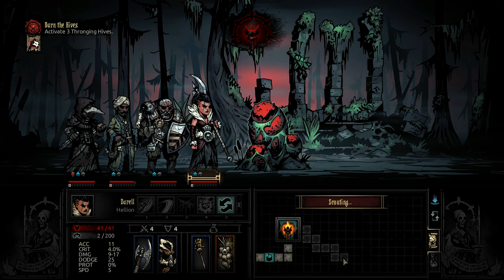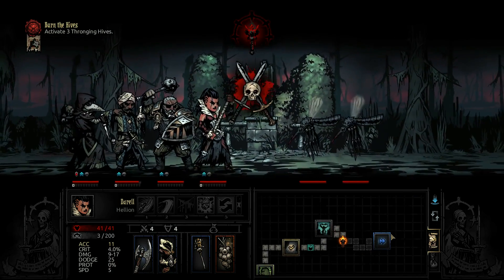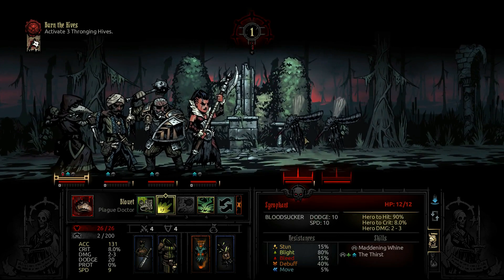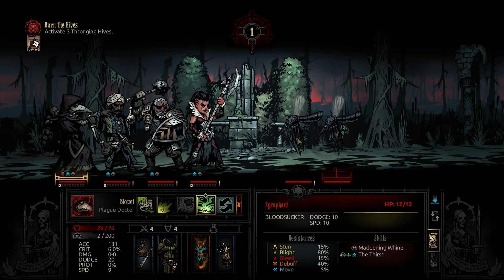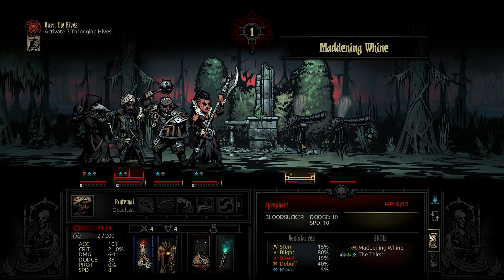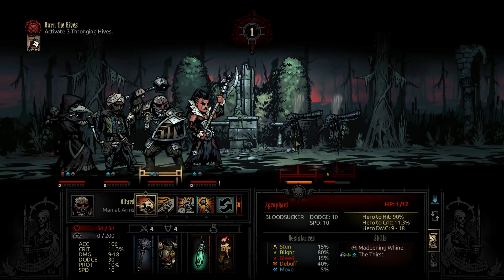I'm actually going to beeline to the boss, although I don't know for a fact if I need to kill the boss. I know I have to fight at least one boss and I know where two of the cocoons are - this is a static layout like the darkest dungeon tutorial missions. Their blight resistance is high but stun resistance is low. We can't reach him to stun so let's go ahead and blight instead. He's at five HP so he's dead.